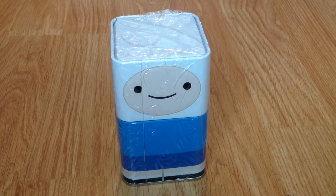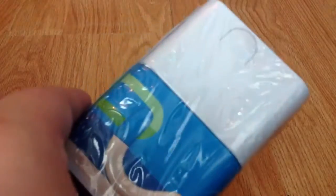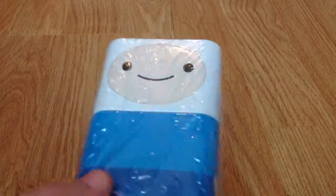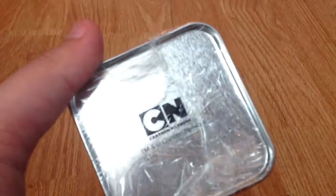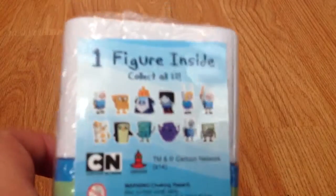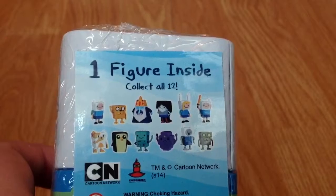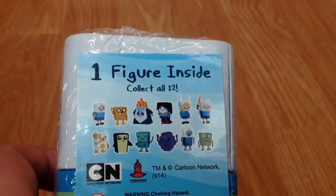We'll just read it outside again - it's in the film so I'm sorry if it's a bit hard to see. I'm pretty sure this is called Finn. At the bottom is the Cartoon Network logo. On the back there are 12 to collect, and those are the 12 you can get. I have no idea which one I have, so I'm gonna open this for you guys.